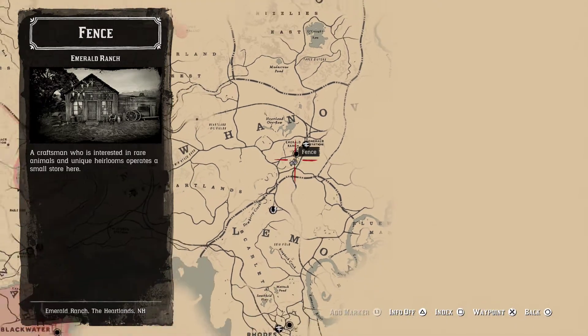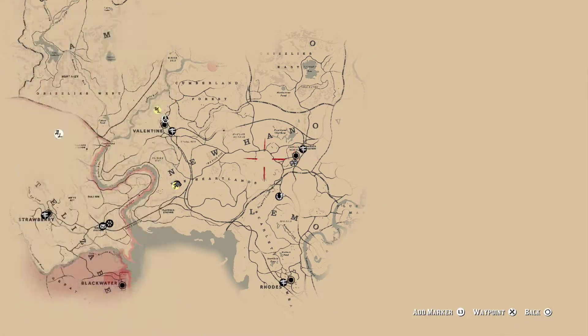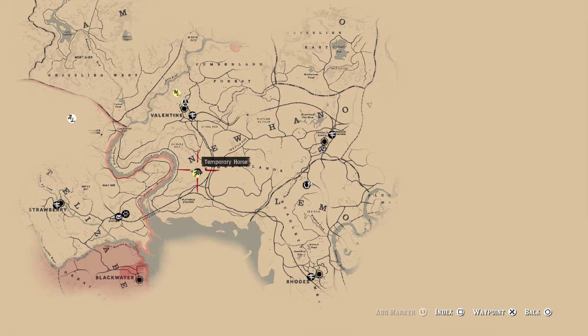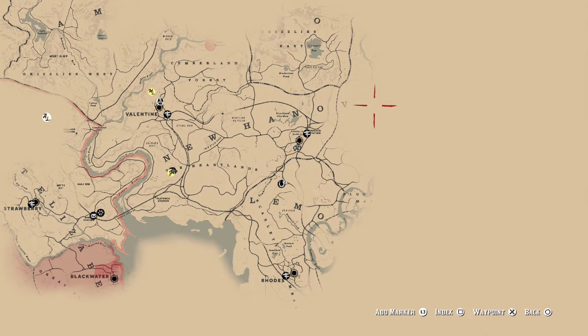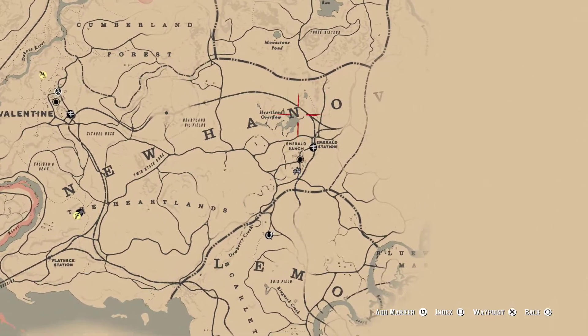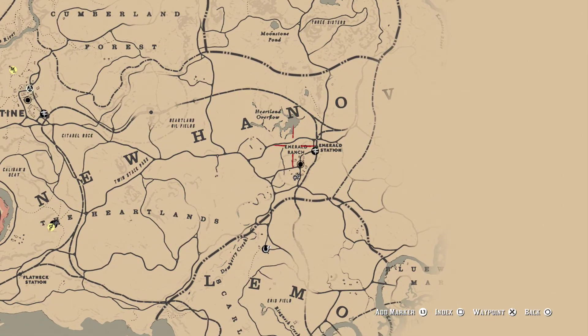At Emerald Ranch, I want to show you where there's another fence. This is where your main base is — right under the letter N of New Hanover. Underneath the letter N, as we zoom in, there's what's called Emerald Ranch.